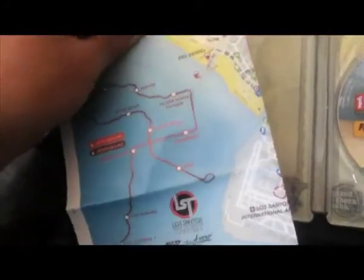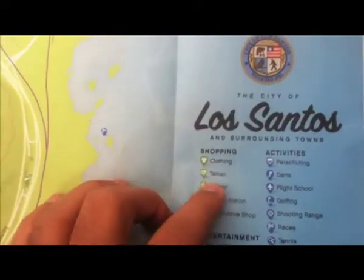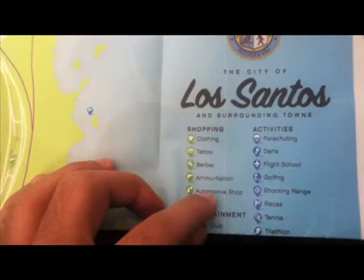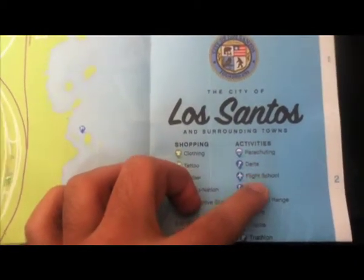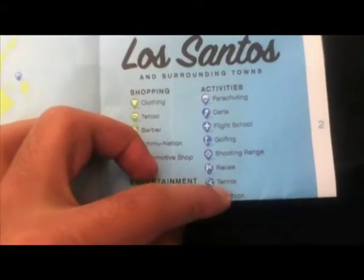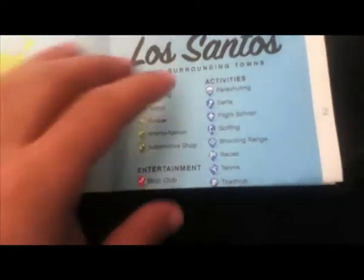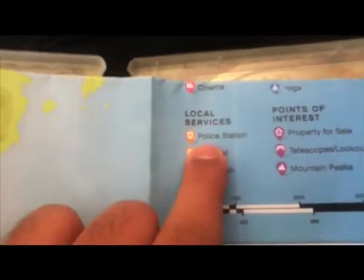This is the actual map — I think this is the actual train routes. There's clothing, tattoos, the bar, Ammu-Nation, and an automotive shop. The activities are parachuting, darts, flight school, golf, shooting range, races, tennis, and the last one I can't see. On the other side there's cinema and yoga. The local services are police station, hospital and car wash.